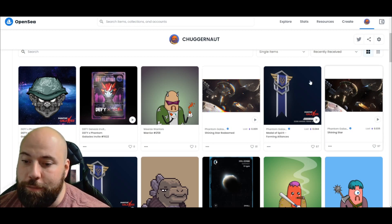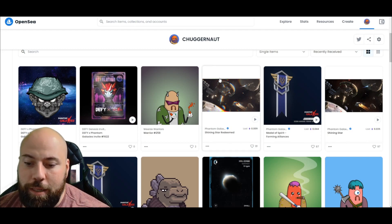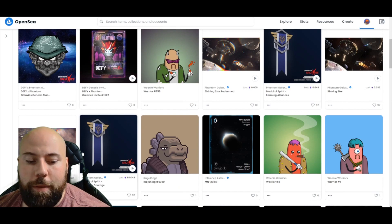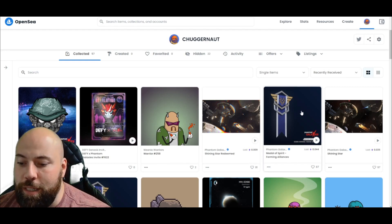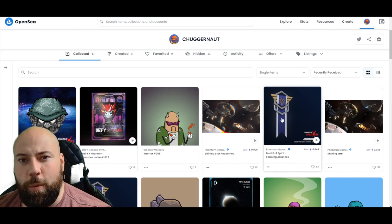You can see I have two here for reference: one is the Shining Star unclaimed, and one is the Shining Star claimed or redeemed — one is a little more grayed out than the other. The first medal you get for claiming your Halberd 001 is the 'Showing of Courage' medal, and the second one, for claiming the Shining Star and the Episode Two badge, is the 'Forming Alliances' medal.